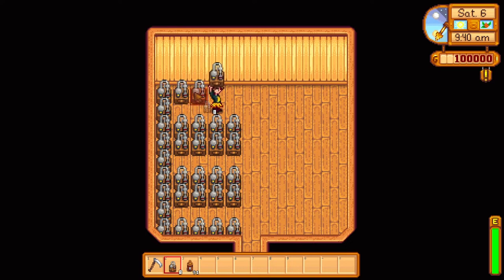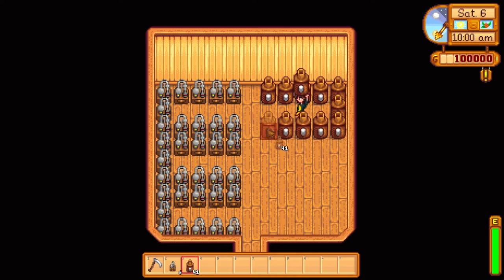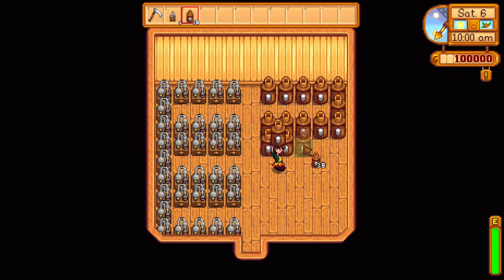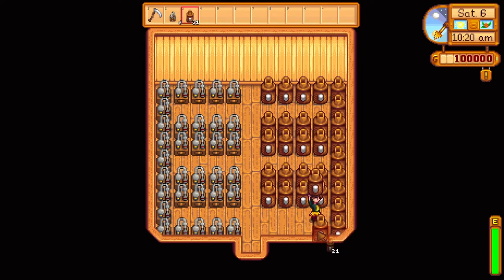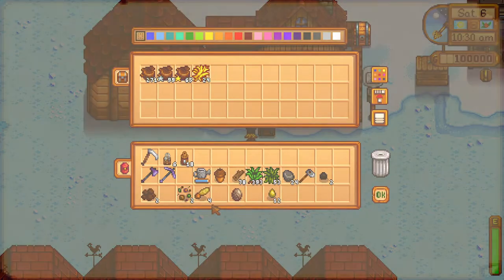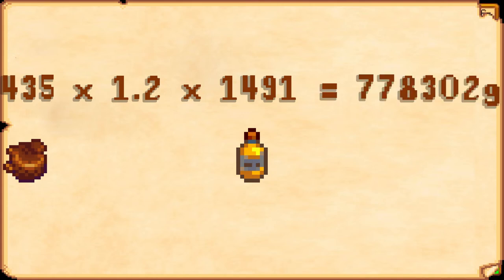The pigs were a little more complicated. I picked the Rancher perk on the farming skill for a 40% money bonus for the truffle oil, and I picked the Gatherer and Botanist perks on the foraging skill. Because truffles are considered as forageables by the game, the Gatherer perk made me find 20% more truffles, and the Botanist perk made every truffle always iridium quality — although I turned all of them into truffle oil, so the quality of the truffles didn't really matter. We originally had 435 truffles. With the Gatherer perk we would have picked up around 87 extra truffles, adding up to 522 truffles total. Since every bottle of truffle oil is worth 1,491 gold with the Artisan perk, we would have ended up with 778,302 gold.